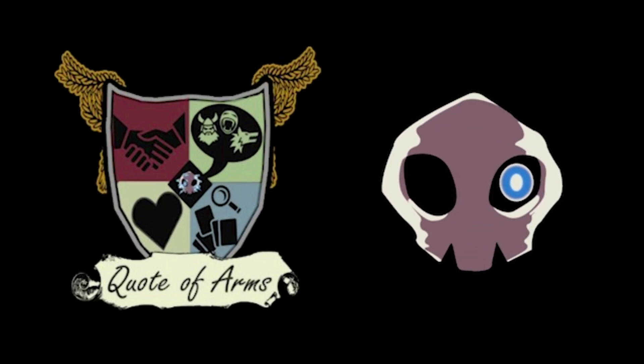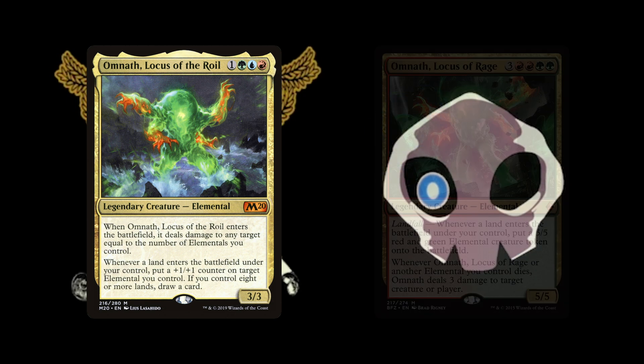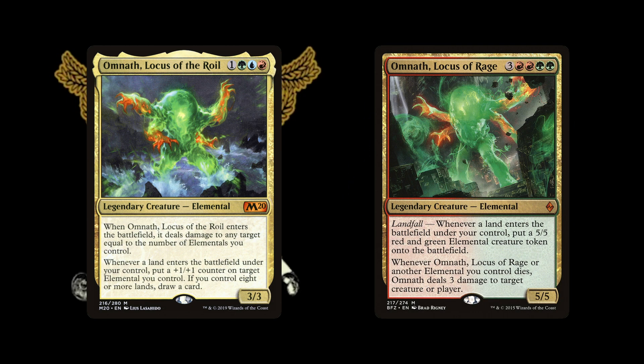I only have Omnath Locus of the Royal, but I did used to have a Locus of Rage deck. I have Omnath Locus of the Royal because it's very much an Elementals deck as much as a Landfall deck — they synergize. When it ETBs, it deals damage to any target equal to the number of Elementals you control. When a land enters the battlefield under your control, you put a +1/+1 counter on target Elemental you control, and if you control eight or more lands, draw a card.